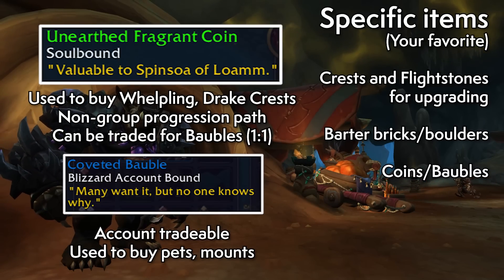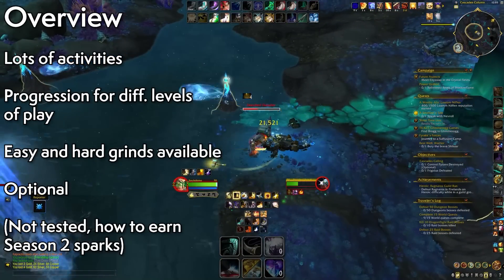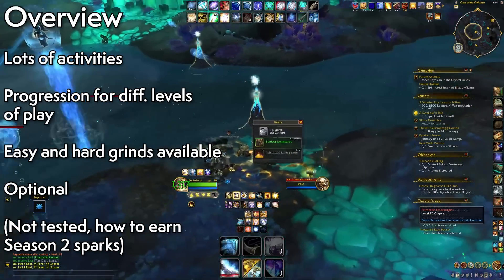However, these coins can be repurposed into Coveted Baubles, which are tradeable account-wide and are meant to be spent on a pet and two mounts. Between Zaralek Cavern and Farraki Assaults, we can draw parallels to Thaldraszus and the original Dragon Isle zones — there's loot to be had, opportunities to make gold, and lots of transmog, pets, mounts, and player power, at least up to a certain point.